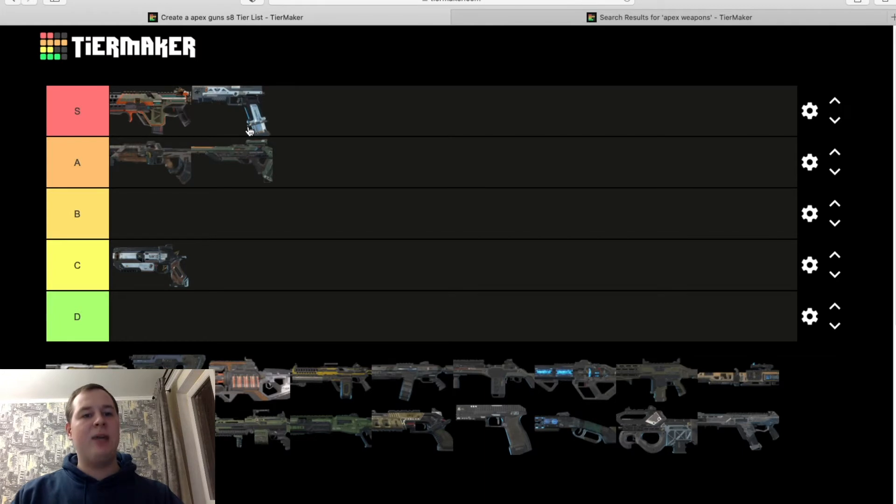RE-45 — S tier for me. I know it's classified as a pistol, but to me it's an SMG, and I'd say it's even better than most SMGs. It gets me those wins. I honestly prefer it over the R99. The R99 is A tier for me — it has the highest fire rate in the game and it's a go-to for most people, but for me it just doesn't do the job as well. I prefer the RE-45 whenever I can use it, but the R99 is still an amazing gun overall.